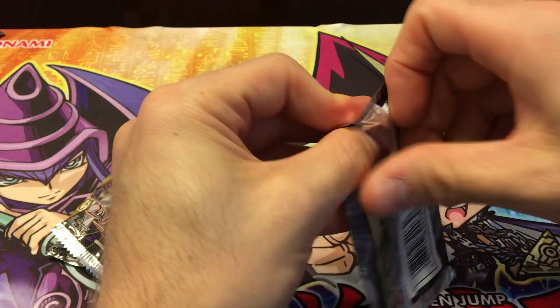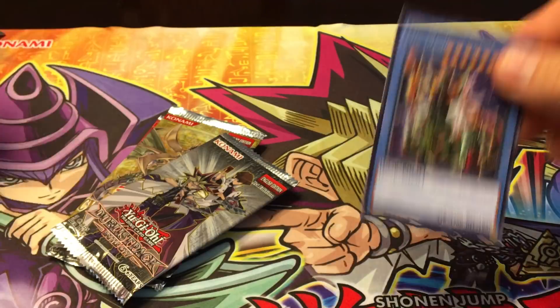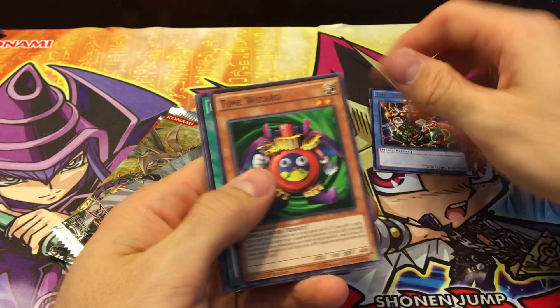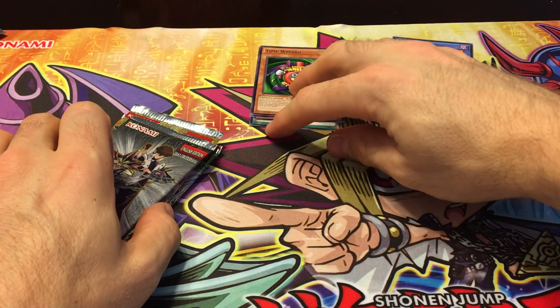Hopefully we can pull, I don't know, maybe like a Jera Ghetto or something out of here. We got a Masked Beast, Time Wizard. Toon Dark Magician Girl is always nice too. Got some good commons out of that one.